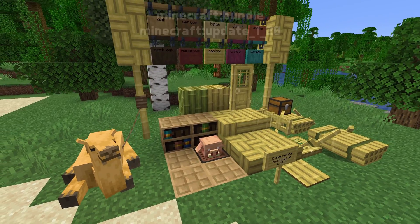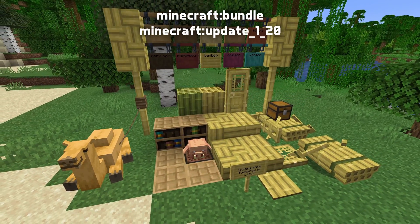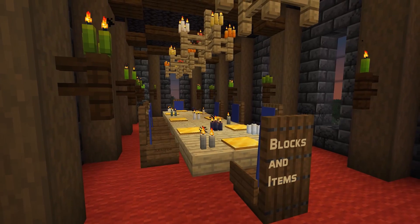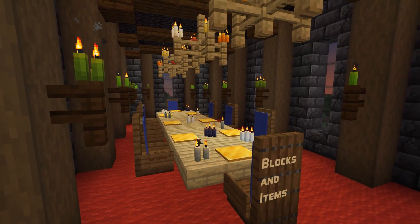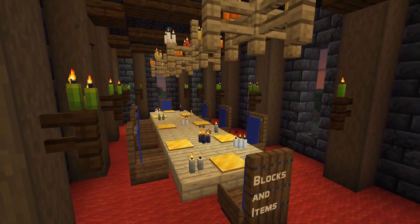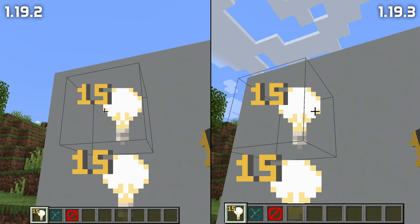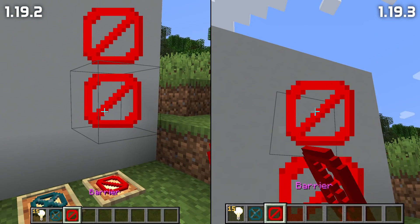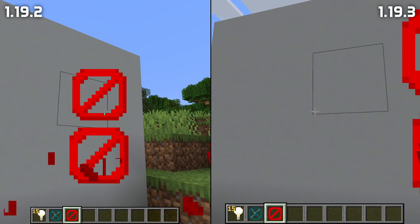The jar file for the game now also contains two built-in data packs for experimental features: bundles and update 1.20. For technical blocks and items, you can now get them from the creative inventory by switching on the new operator items tab option in the control settings. There's also a change to barrier blocks and structure voids which no longer produce particles when broken.